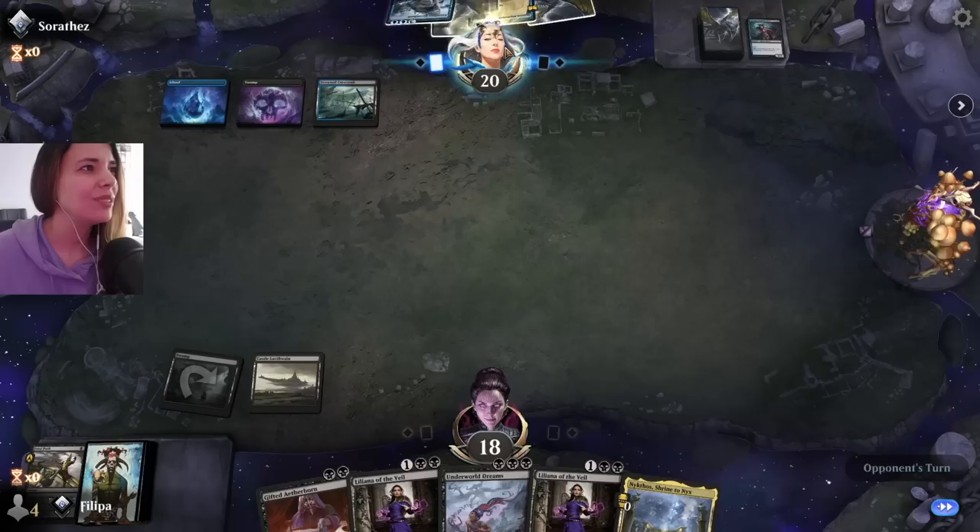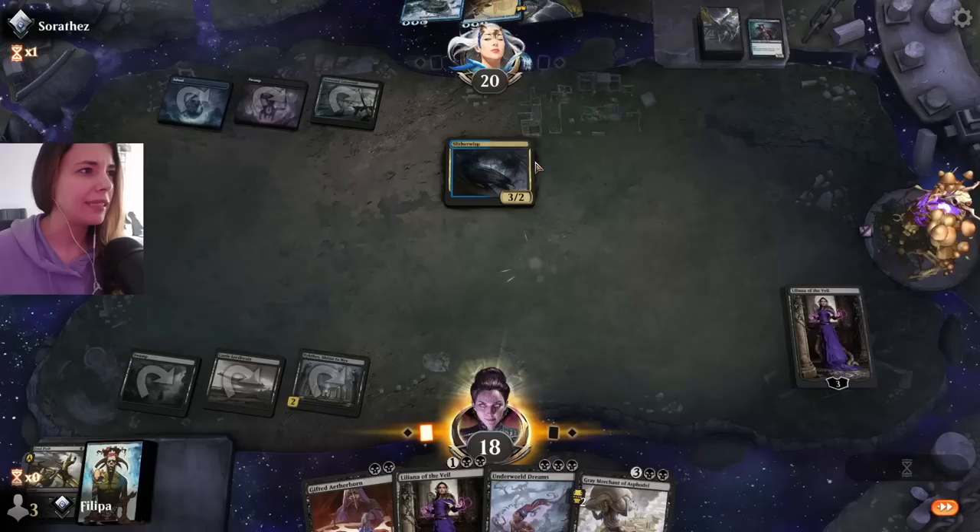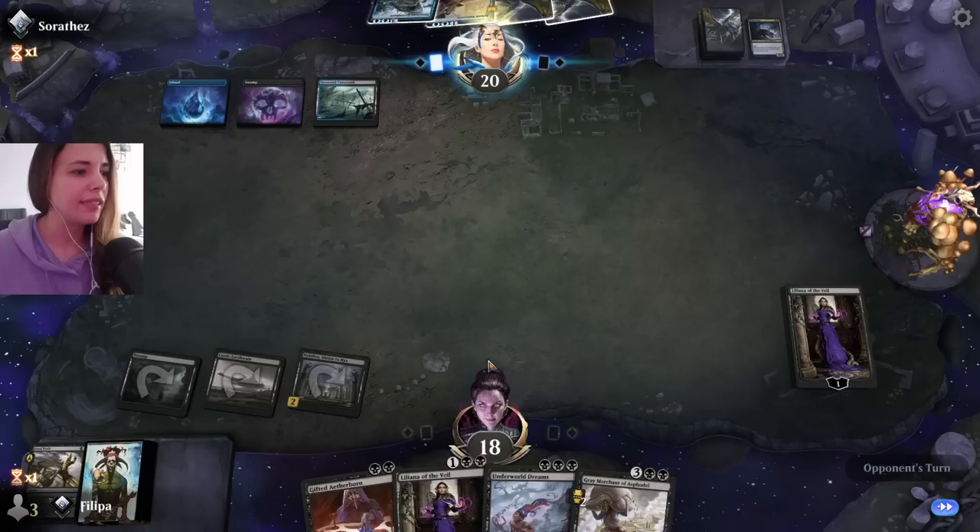So if they don't get a third land, we are good here. If they have a third land though, we might be in some trouble. They do have a third land — that's not great — but we do have a Liliana, so we can just minus the Liliana and make them sacrifice that.